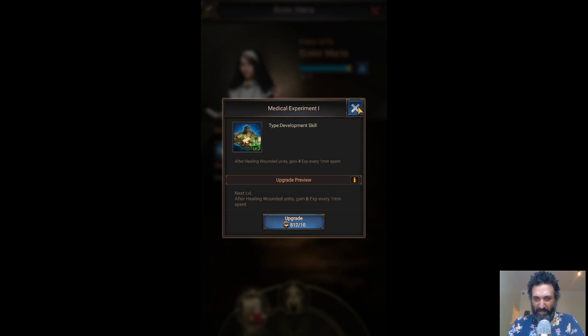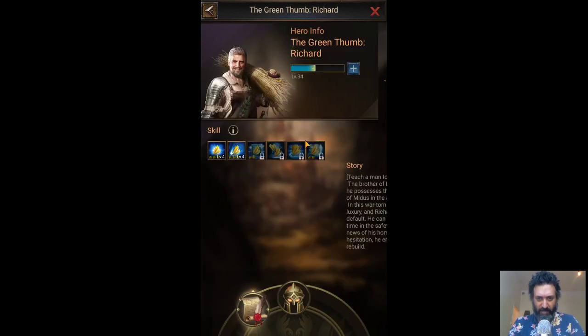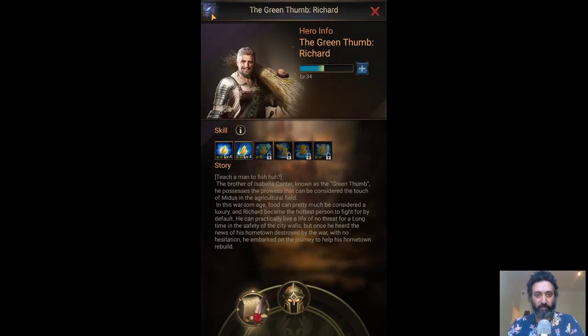This one here gains XP — I'm probably going to leave it for someone like Sister Maria. The ones I do focus on are the production heroes. Green Thumb is probably one I should be levelling up more. You can see this increases farm production across all farms by a thousand per hour, which is pretty good. I don't like the rapid production ones, but this one again increases farm production. This one increases farm output by 30 — that's an active skill so I have to activate it. This one gets more food, et cetera. You have to go through and see which ones you want to focus on.